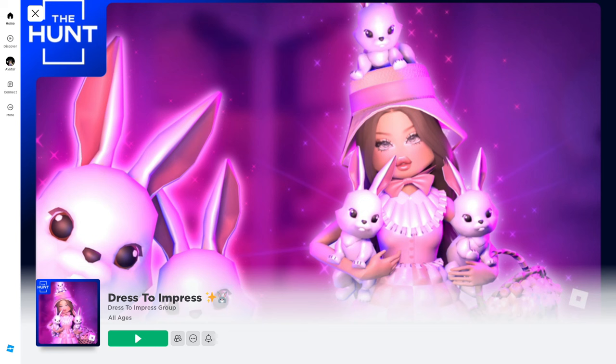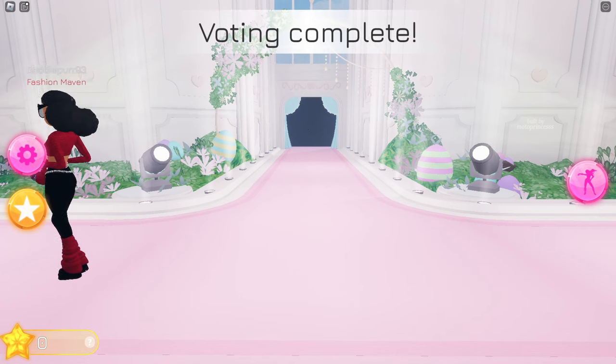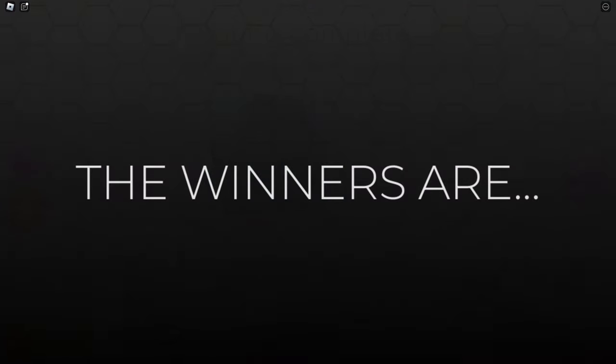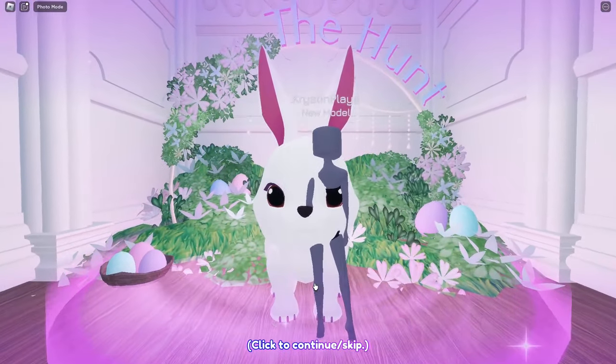Now let's move over into Dress to Impress. Here we're gonna need to join a fashion show. Go ahead and complete the fashion show and do the voting. Once the voting is complete and they announce the winners, you'll be taken over into a lobby and here's where you'll find the Easter Bunny.